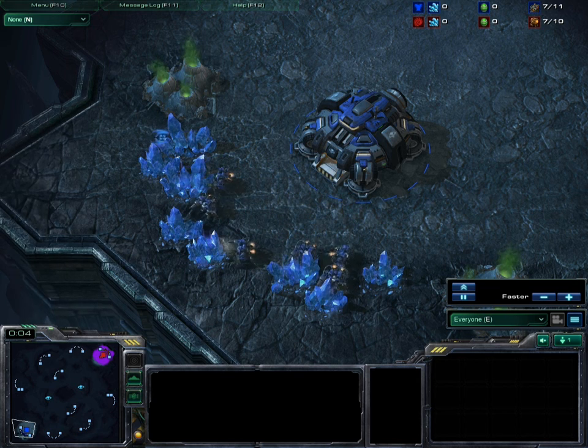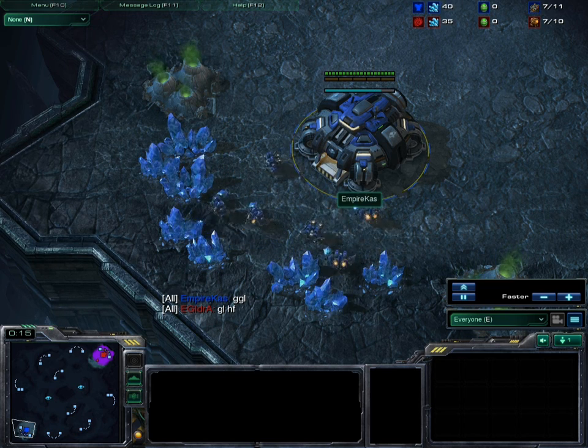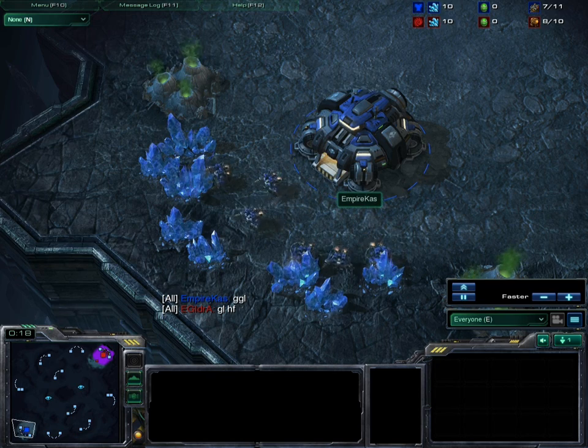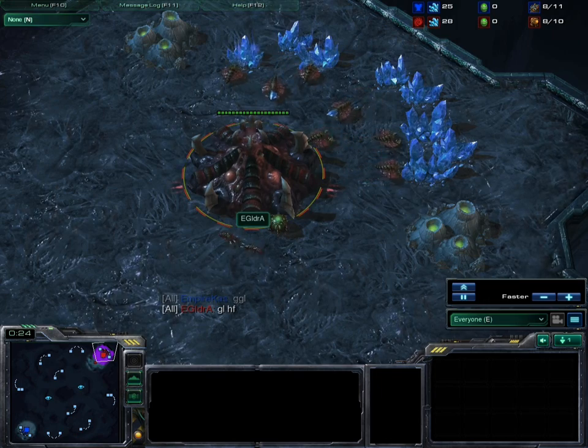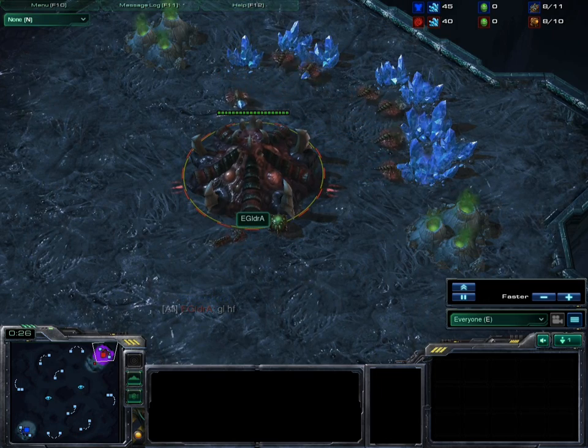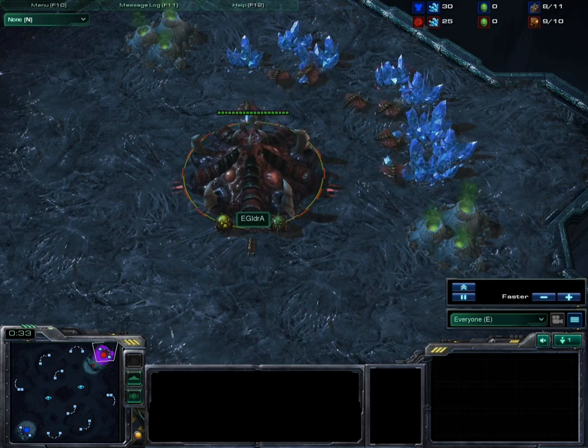Hi everyone, my name is Wawa and I am back with a series of matches. It is going to be game two of the series. We are going to see Empire Cast spawning here at the bottom left corner of the map as the blue Terran. His opponent will be IdrA, who will be spawning at the top right corner of the map as the red Zerg. This is game two of this best-of-three series.